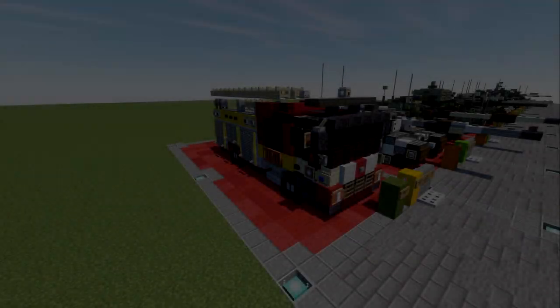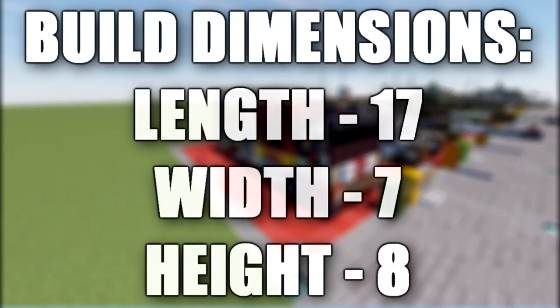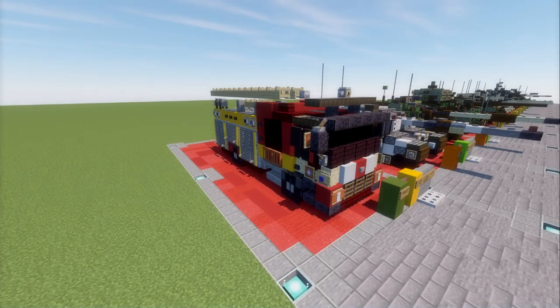Hello ladies and gentlemen, here 124 here making another Minecraft tutorial. This time we'll be going ahead and building the London Fire Brigade's Mercedes Atego Mark 3 pump - a pumper fire truck used by the London Fire Brigade. It is a fully electric vehicle introduced in the mid-2010s.